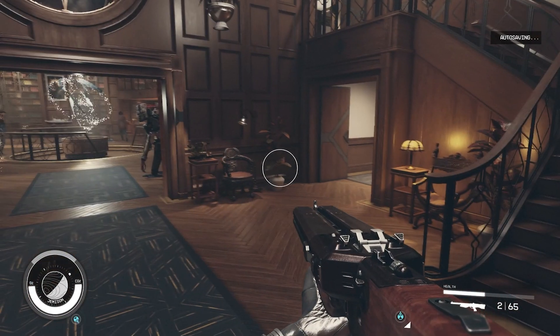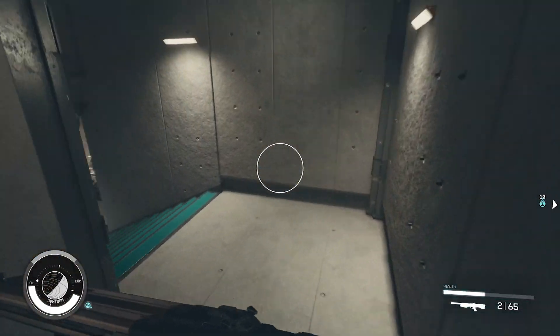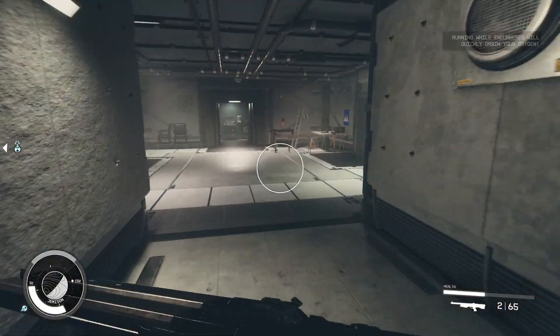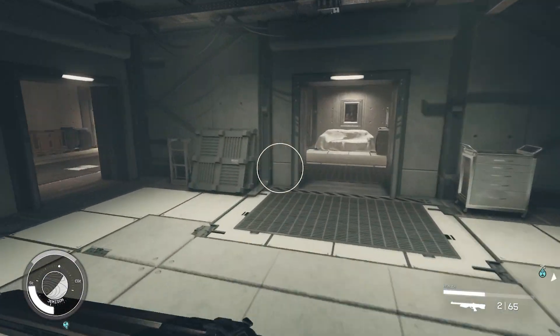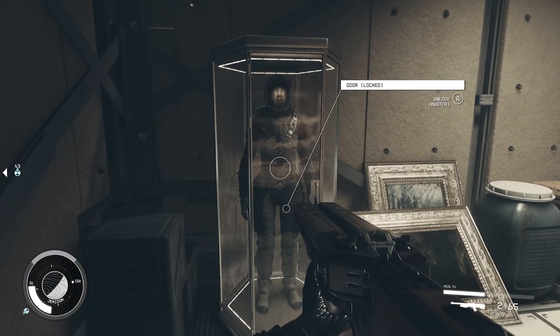Once you've gone in, go straight through the doors and you want to go straight down and to the right. Follow these doors, go down the stairs, then go left. As you get to the middle section, go right all the way to the end, and this is going to be the suit that we're looking at.